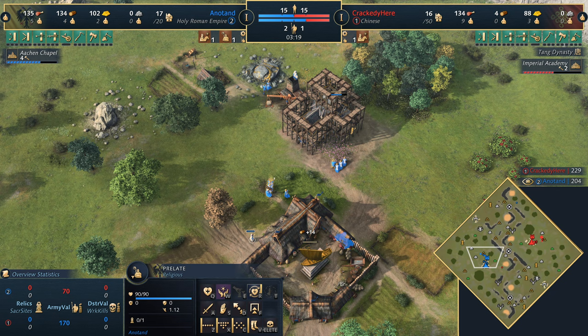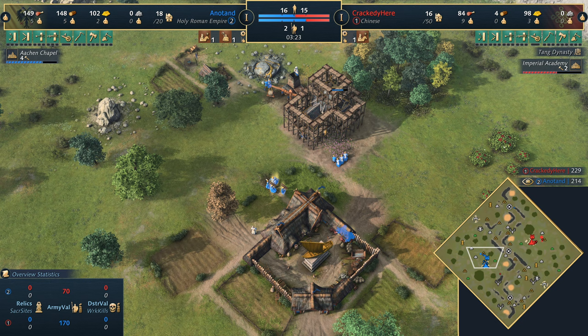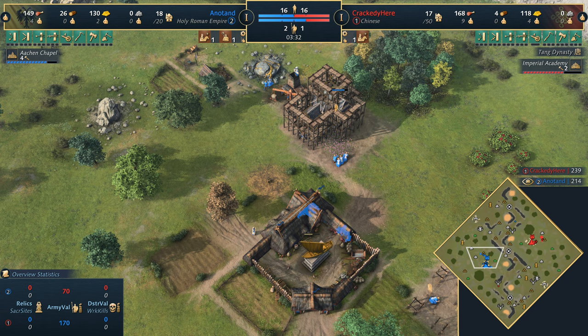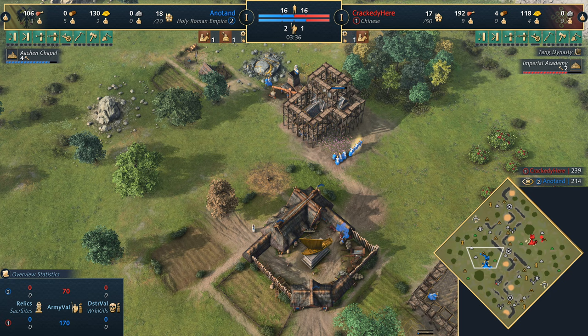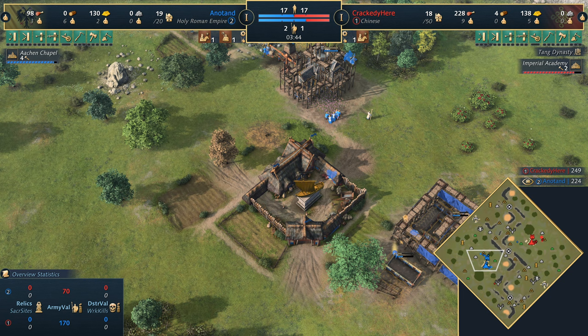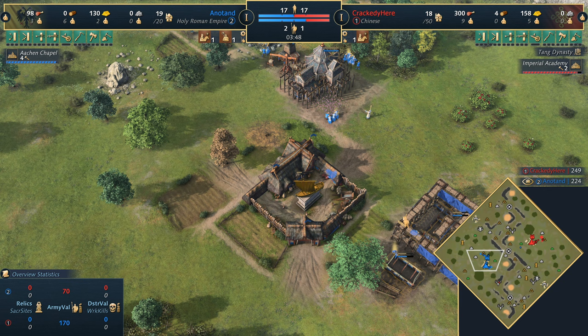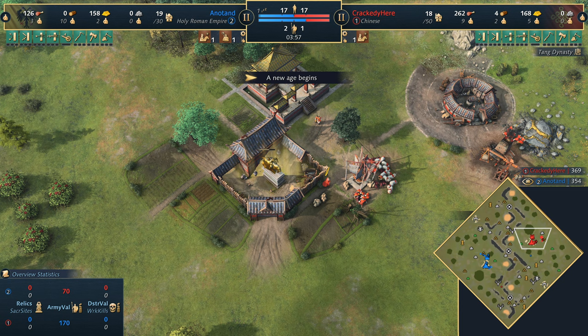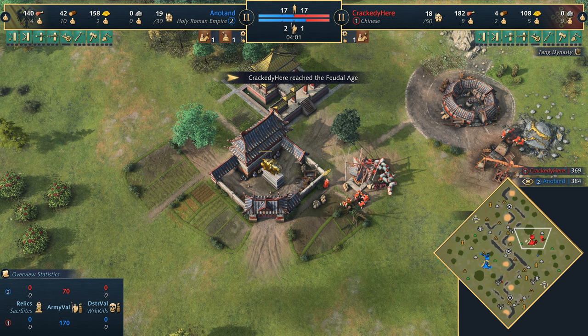You have civilizations that scale and build up to it. The Cistern for the Byzantines goes up to around 26%, but it takes a long time to get there - it's not immediate. You've got the Shogunate Castle for the Japanese at 75% gather rate on farms, but first you have to pay for the farms and get the Shogunate Castle, which doesn't come until ages away. You've got the House of Wisdom at 10% for the Abbasids, then 15% after 15 buildings. 40% - nothing comes close.